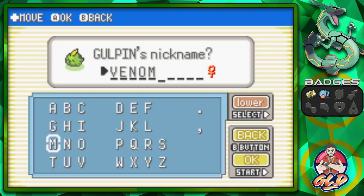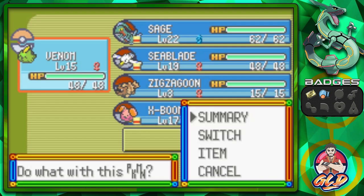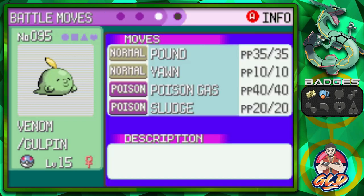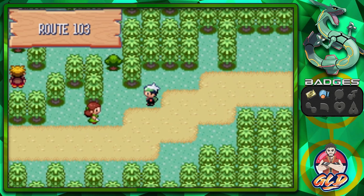Here is Venom, our newest temporary Pokemon - a Poison-type. It has the ability Liquid Ooze, which causes damage to any Pokemon that tries to use Mega Drain, Absorb, or Leech Life. It has a Naive nature, which boosts Speed but lowers Special Defense. Off screen I trained Venom to level 15 so it could learn Sludge, giving us a real chance against upcoming trainers.